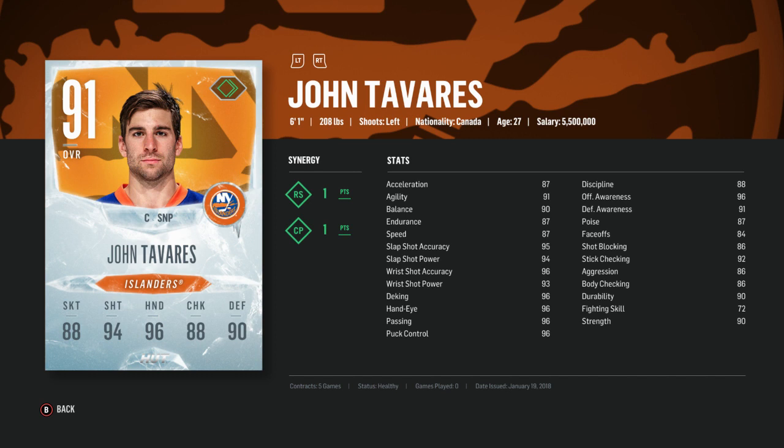He turned out to be better than I expected. Remember — you do not want him as a center in the game; he's got 84 faceoffs and you have much better options at center for the price, like Bury who's got faceoffs in the 90s. When it comes to right wing, I feel like there are better options that are significantly faster though may not be as physically strong. If he's your favorite player he'll work, but faster guys are probably better on your squad.